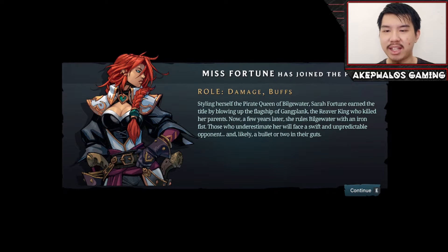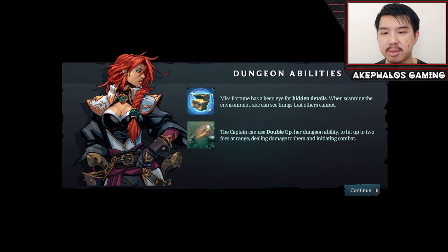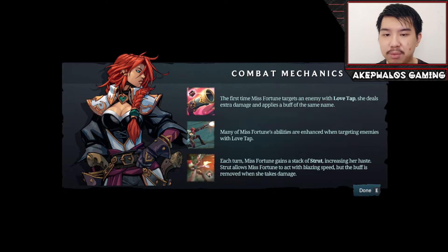So looks like we have a new member now — Miss Fortune has finally joined us. Her role is damage and buffs, as expected. Starting as the Pride Queen of Bilgewater, Sarah Fortune earned the title by blowing up the flagship of Gangplank the Reaver King, who killed her parents. She rules Bilgewater with an iron fist. In terms of dungeon abilities, Miss Fortune has a keen eye for hidden details — she can see things others cannot. Her Double Up ability hits up to two foes at range. Her Love Tap applies a buff that enhances many of her abilities. Each turn she gains a stack of Strut, increasing her speed, but the buff is removed when she takes damage. This is basically very similar to League of Legends, essentially.